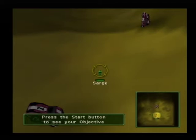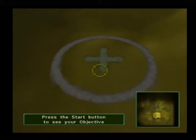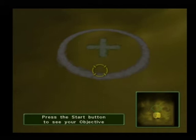Now you're going to learn how to select a unit. Move the camera so that the target in the center of your screen is on top of Sarge. When you've got it in position, press the circle button on your control pad to select him. With Sarge selected, scroll your target anywhere on the map and press the X button to give Sarge a move order.